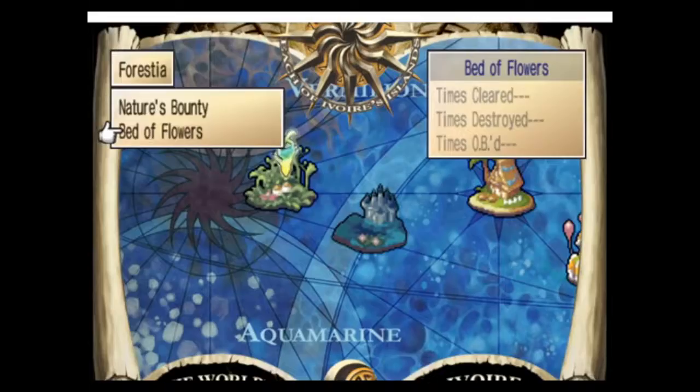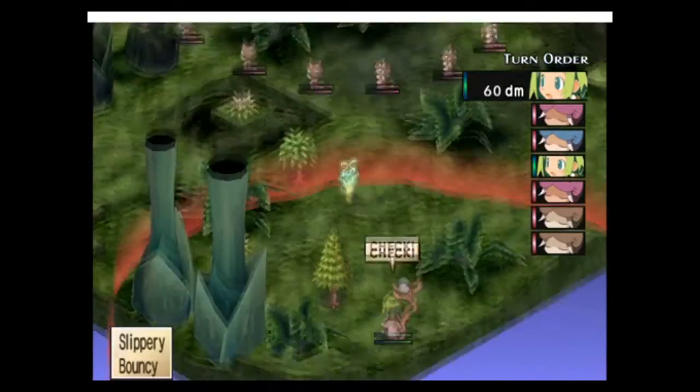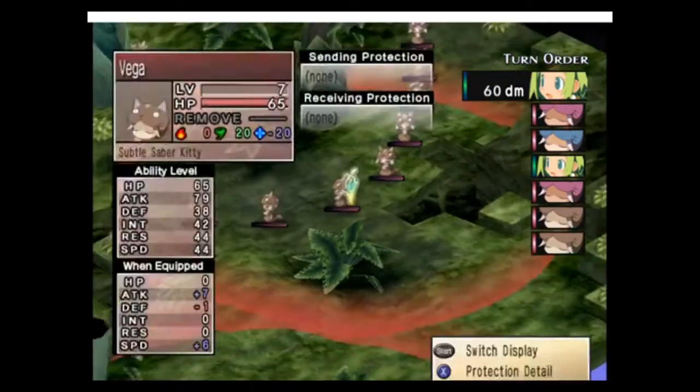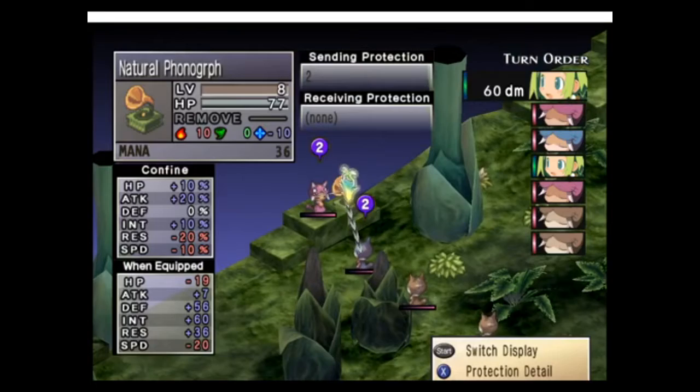A bed of flowers. Let's see what's going on. Oh! Kitties. More of those kitties. Saber kitty. Look at that — a natural phonograph! That's probably a cool item.